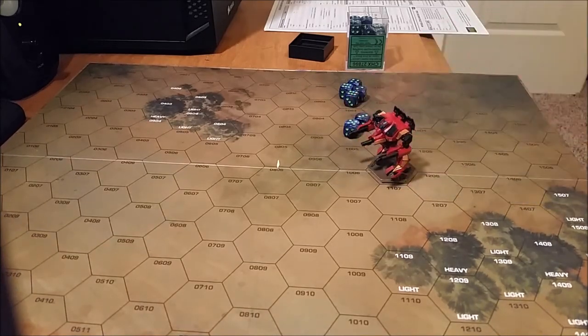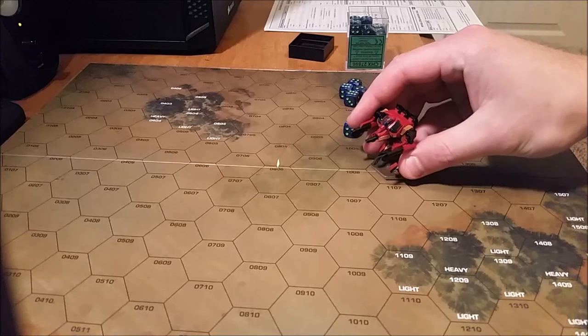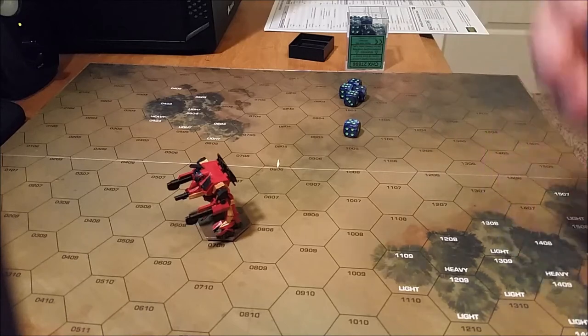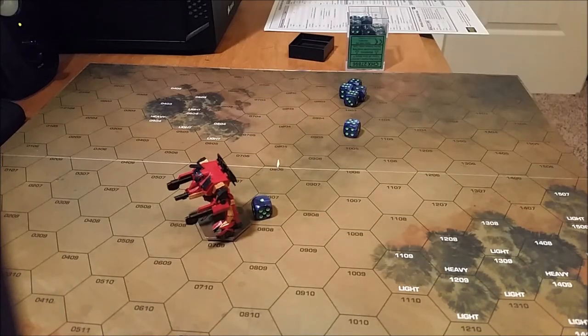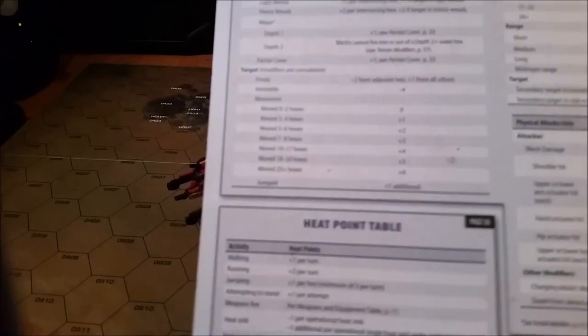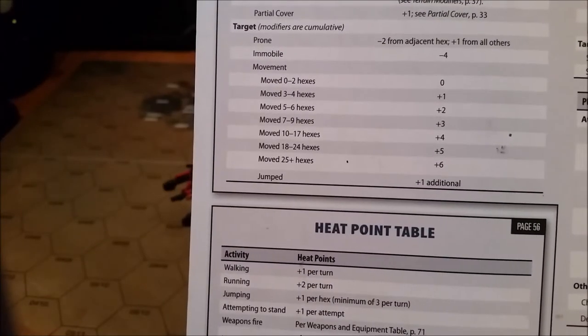Walking is just a plus one modifier against the attacker. The Peacekeeper moved 4 hexes at walking speed — that's a 1. From the last video, we discovered that the Peacekeeper is 4 walking, 6 running, 3 jumping. We also have to look at the battle mech as a target as well. My mech, being a target, moved 4 hexes. Referring to our sheet — 4 hexes is a plus 1 for the target. So a plus 1 is going to be placed in the front.